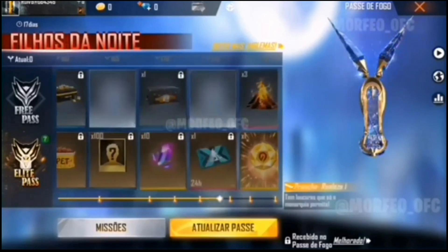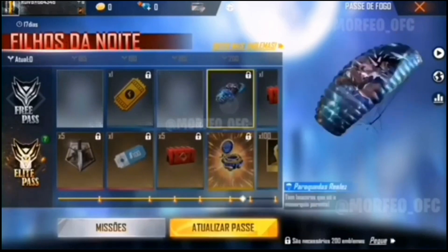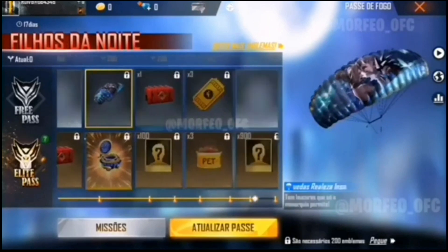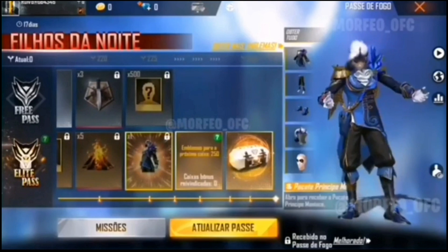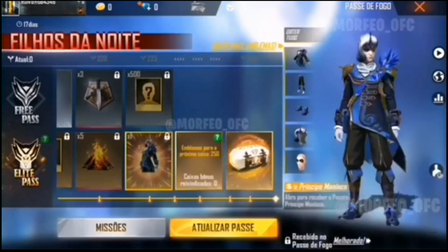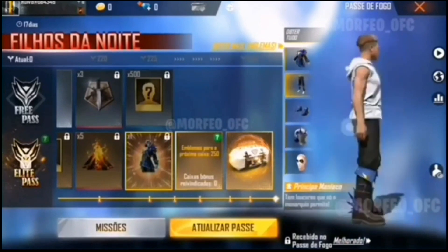It is a skateboard and it is a shoe model. The loot box is a parachute. It is a very small collection. The costume is a male bundle — the costume is a little bit better.